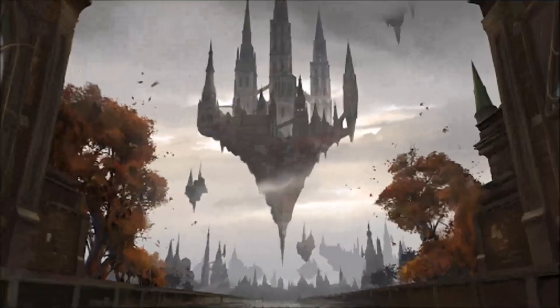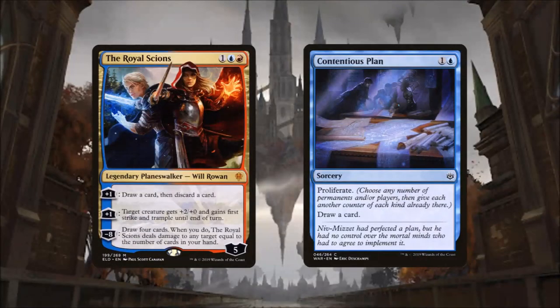Today's Oathbreaker deck, Royal Twins, is a Royal Scions deck with Contentious Plan as our signature spell. The Royal Scions is a five loyalty Planeswalker that costs one, a blue, and a red. When we plus one the Scions we get to draw a card and discard a card. The second plus one gives target creature +2/+0 and grants first strike and trample until end of turn. When we minus eight the Scions, we draw four cards and the Scions deal damage to any target equal to the number of cards in our hand. We are mainly going to use their first and last ability to help control our hand and draw the cards we need to succeed.